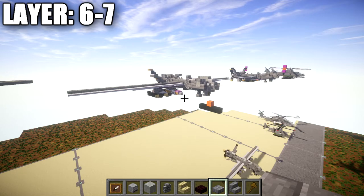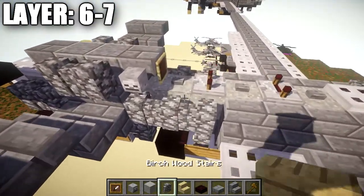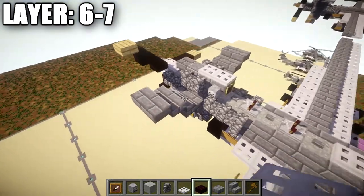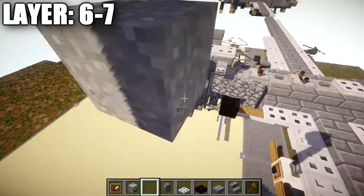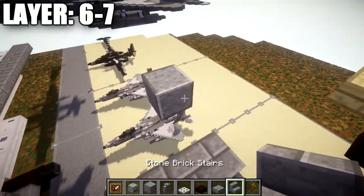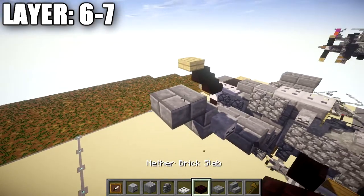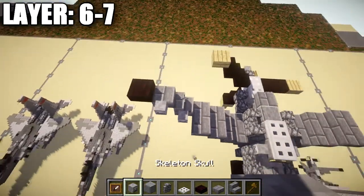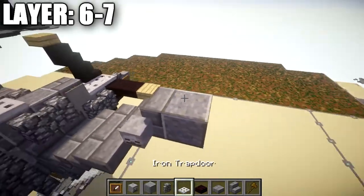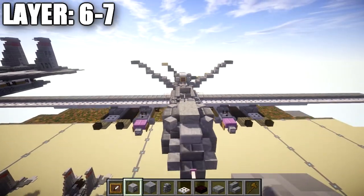Moving into the final layers six through seven, we're focusing on the back. Place one iron trapdoor on top of the stone brick stair and one on top of the polished diorite block for the middle intake. At the side fins, place a stone brick stair coming off the stone brick slab at an angle with an indent from the front. Place a skeleton skull on the side of the stair, then a stone brick slab, a nether brick top slab, and another skeleton skull coming off that slab. Repeat the same design on the other side to get both stabilizers extending outward — completing the in-flight version of the MQ-9 Reaper.